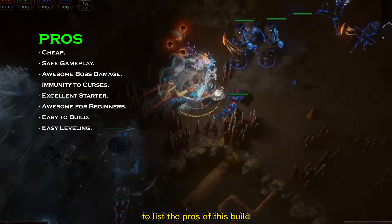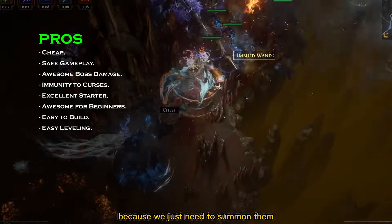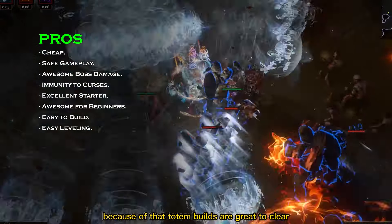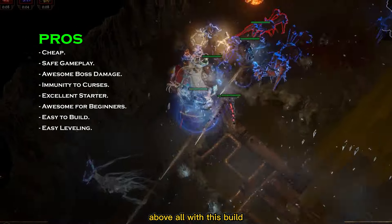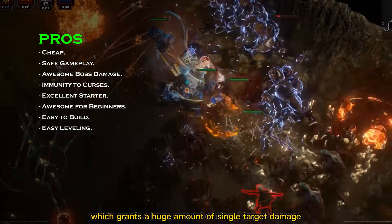To list the pros of this build, I would start with how cheap and easy it is. Totem builds are very safe because you just need to summon them and they do all the hard work while you stay behind in safety. Because of that, totem builds are great for clearing high-tier content with low-grade gear. Above all, with this build you can use Ice Spear Totems for boss fights, which provides a huge amount of single-target damage.